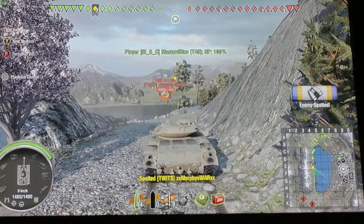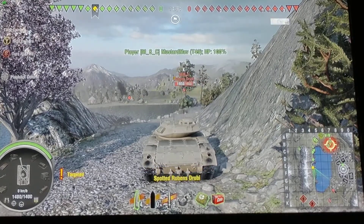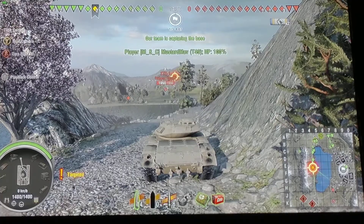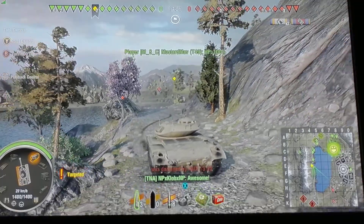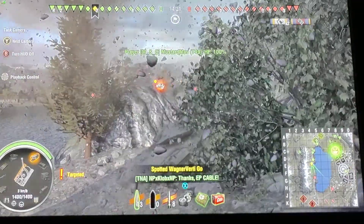Spot a 1390. Now I'm aiming. My level 9 crew that I had in this tank I put back in my Patton, so I no longer have it in here. I missed my shot — he actually shot and then moved right when I pulled my trigger. That stubby sets up to get shots into me, so I've got to make sure I move.